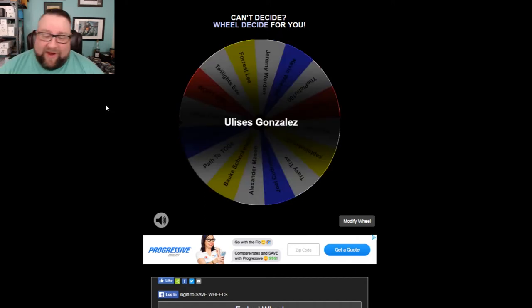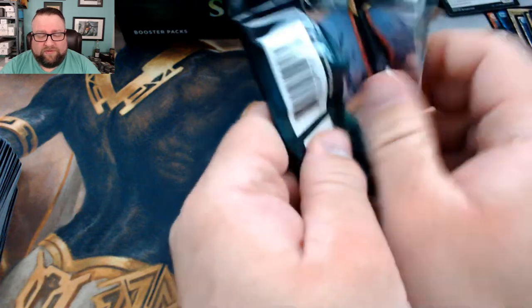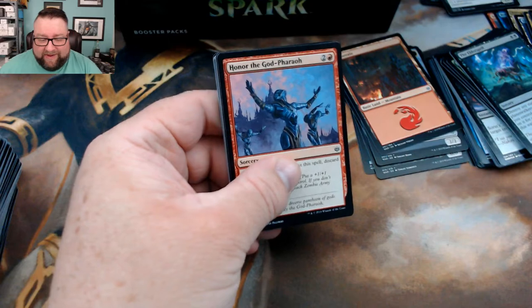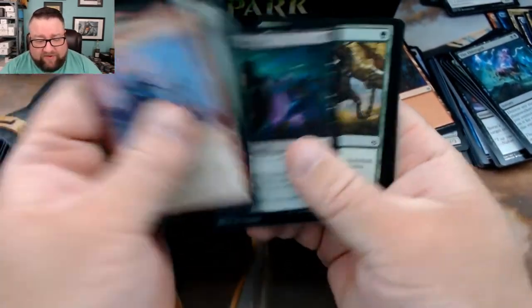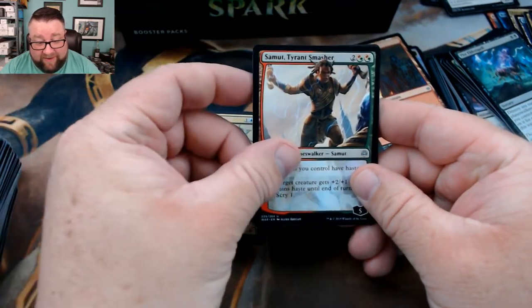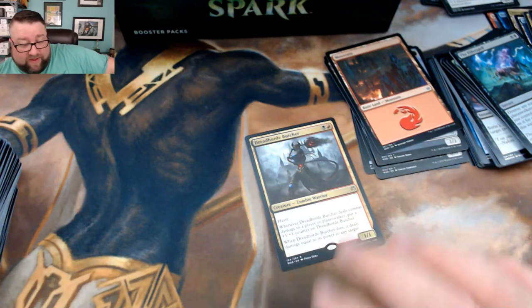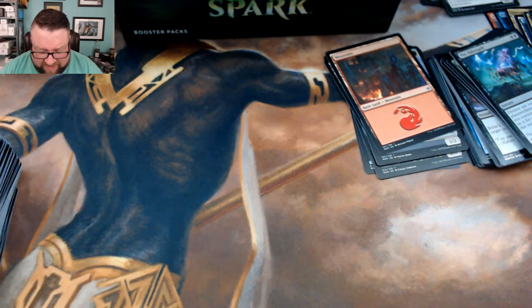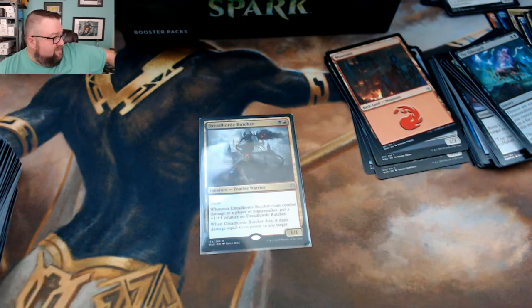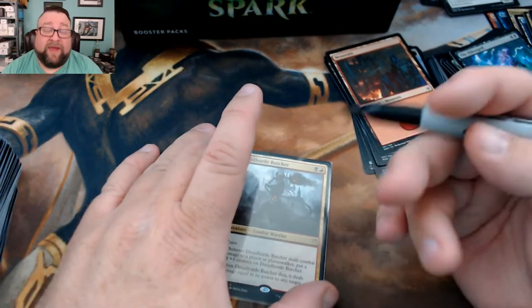We got once, twice, thrice, four, five, six, seven, eight, nine, ten, and 11 — congratulations to Ulysses! Congratulations — we'll go ahead and grab you a pack. I think you won last month or the month before, something like that. You're going to get the rare, foil, and mythic stuff out of this pack — thank you very much for watching, commenting, and participating in the videos. Bond, Gleaming Overseer, Samet, and then you got a Dread Horde Butcher. I'm going to go ahead and sleeve that up right now — remember, you've got 30 days to claim it.